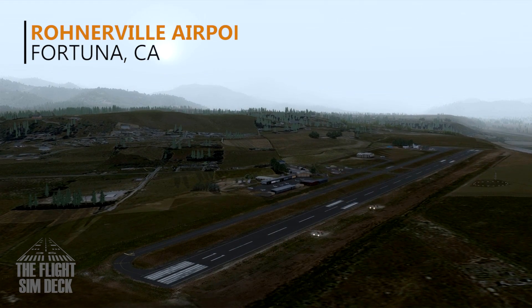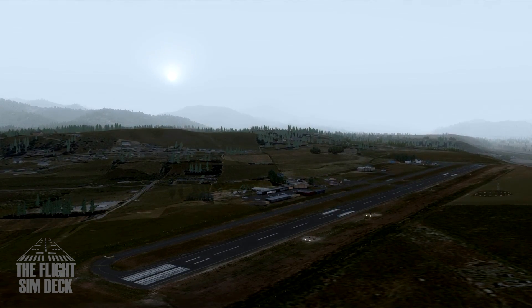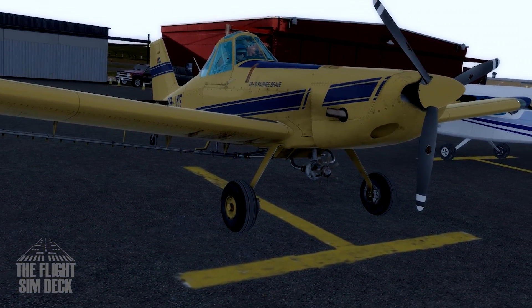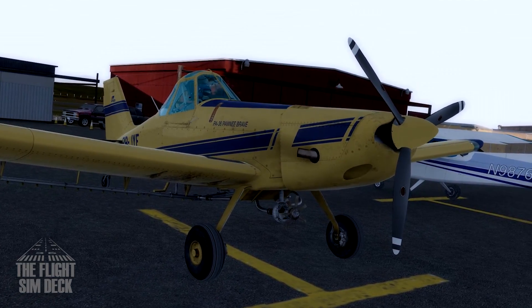Hello everybody, welcome to the Flight Sim Deck. Today we're at Ronnerville Airport in Fortuna, California, and we're going to take the PA-36 Pawnee Brave 375 out for some crop dusting this morning. It's around 7 a.m.